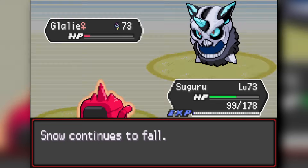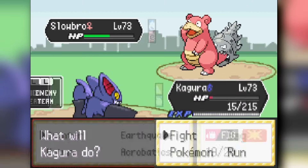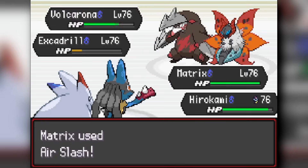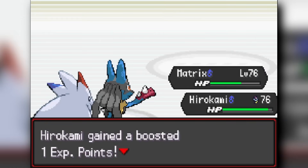We move on and face Pryce — a pretty easy fight. We beat him and get the Choice Scarf, then handle May in front of Cinnabar Island. We make our way into the Cinnabar Island gym and clear through all the trainers inside.